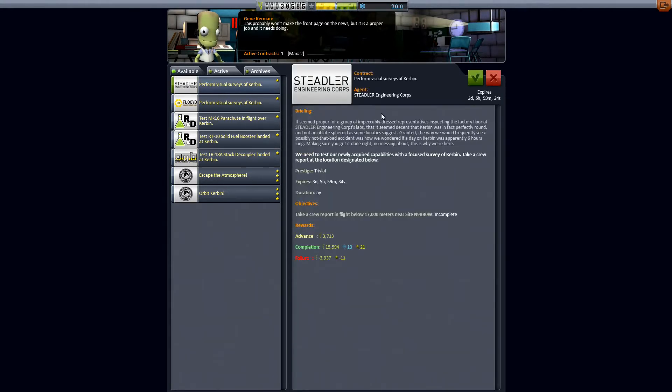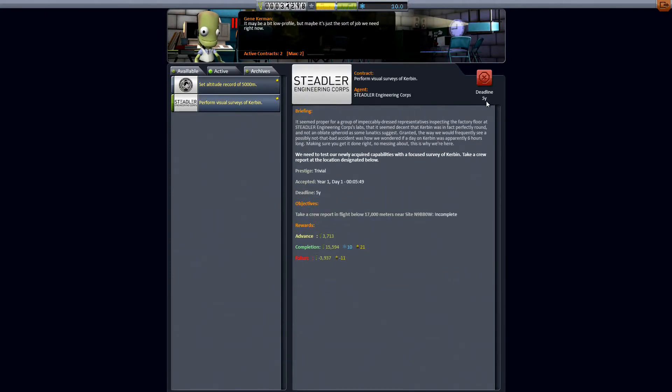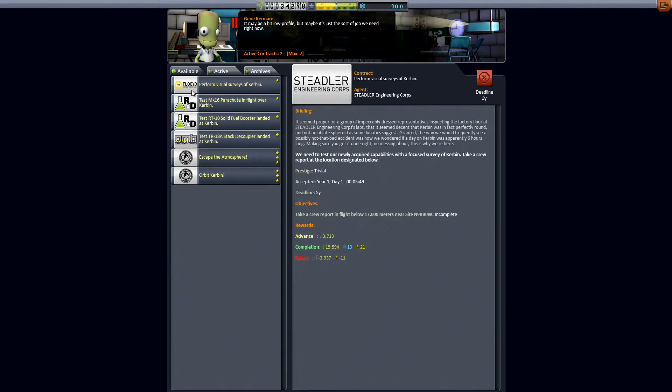I'm going to go ahead and accept this Stedler Engineering Corps contract — take a crew report in flight below 17 kilometers near this specific site. We'll accept that, and now we will double-check the deadlines. I have five years to do that, apparently. And just double-check — yes, you are limited to two.